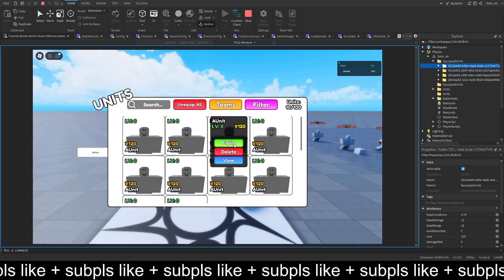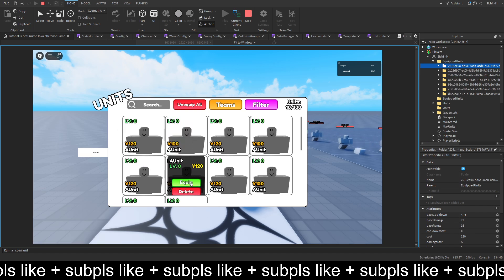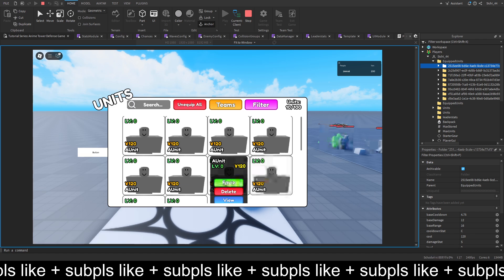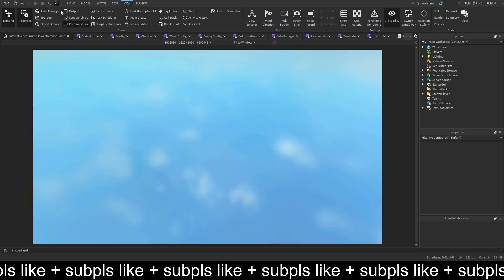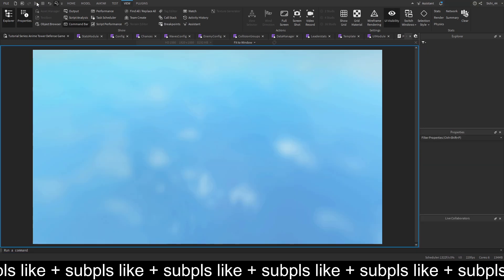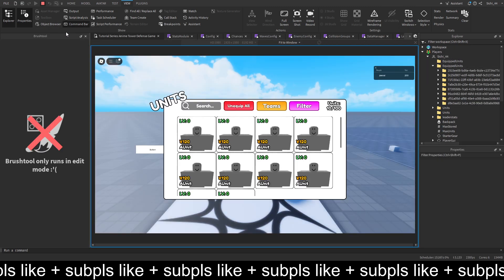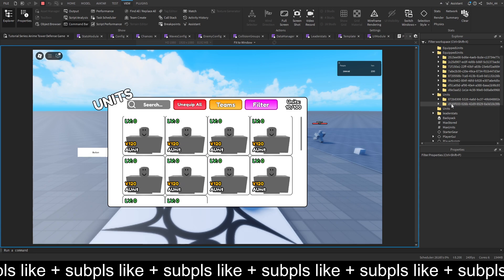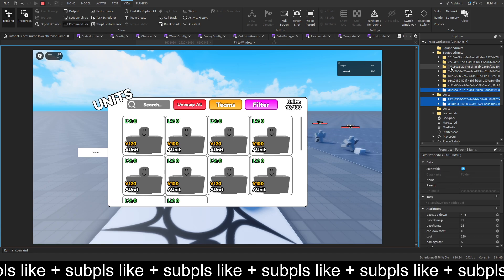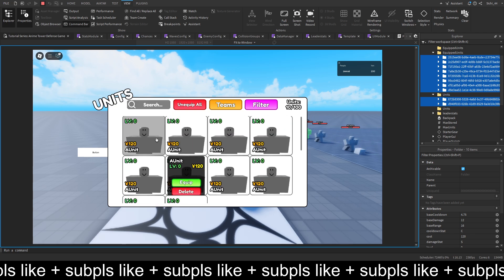Saving those equipped units — like when I equipped two more, just a bunch more. Then if we go pause and go play, you'll see that all those are still here. The rest is just in here, so we have two, and here we have 10 also.